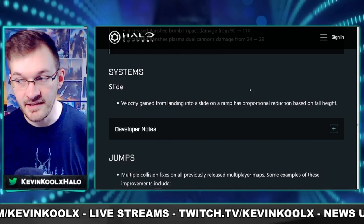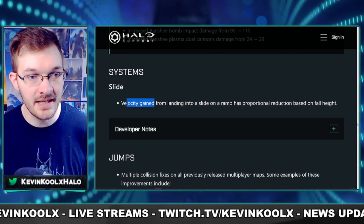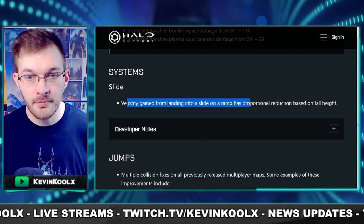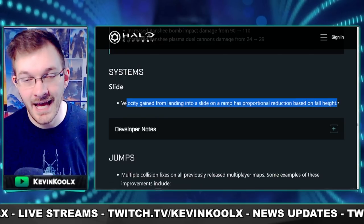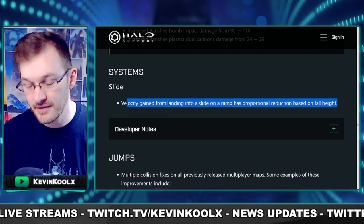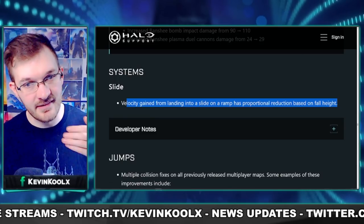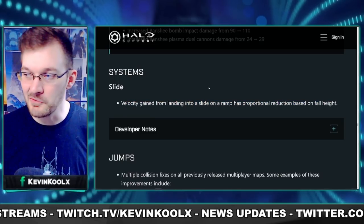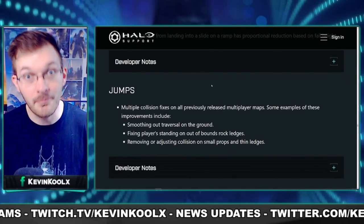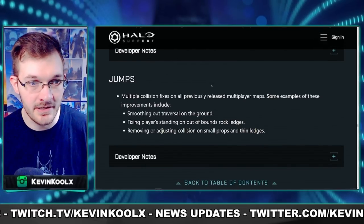A big mechanic for moving around the map is sliding, especially down ramps. They mentioned that the velocity gained from landing into a slide on a ramp now has a proportional reduction based on fall height — the higher you fall, the faster you slide, but a simple jump slide will give less of a speed boost. It reduces the importance of sliding a bit but keeps it in the game.